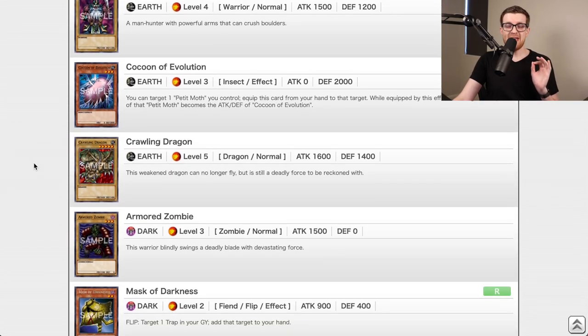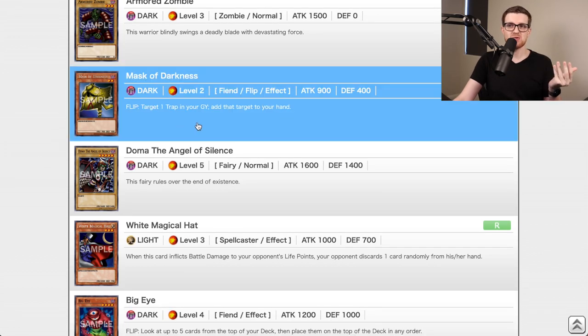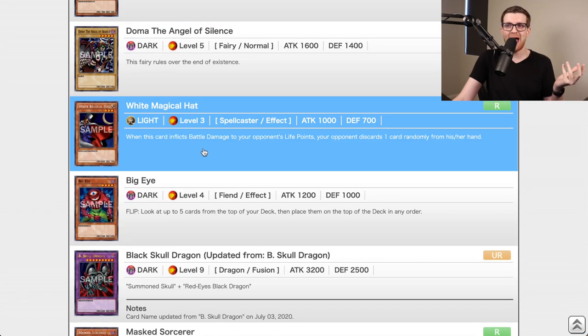The biggest difference between LOB and Metal Raiders is how many more effect monsters enter the game. Take Mask of Darkness — it's the trap equivalent to Magician of Faith, flipping up and adding a trap card from the graveyard to hand. Magician of Faith is in here as well, adding spells back to hand, even White Magical Hat. There's a lot more monsters that do things in this set, so it's not going to be as static as sitting on 2,000 defense point monsters and passing. We can be a little more proactive, and games are going to be a little bit quicker.